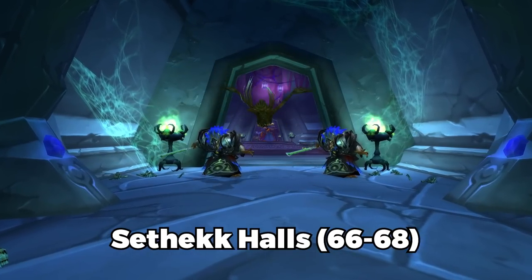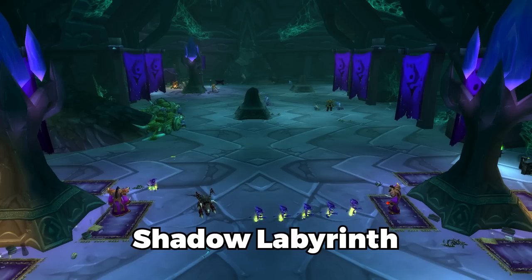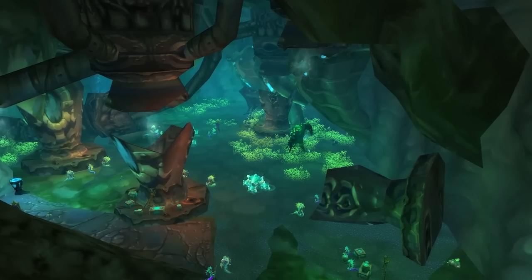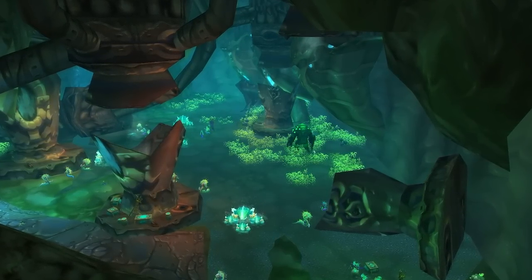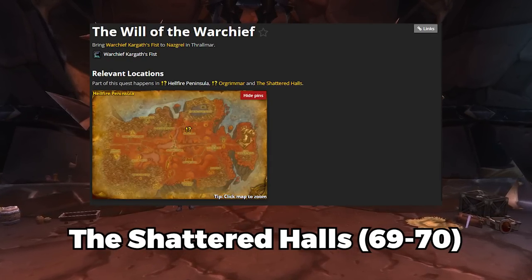I definitely recommend doing a quest run of all the level 68 to 70 dungeons: Shadow Labyrinth, Steam Vaults, and Shattered Halls. You can probably skip Steam Vaults if you don't really want to do it — you know, going down swimming in that pipe again is really annoying and getting killed by piranhas. But Shattered Halls has two good quests: Turning the Tide and Will of the Warchief.